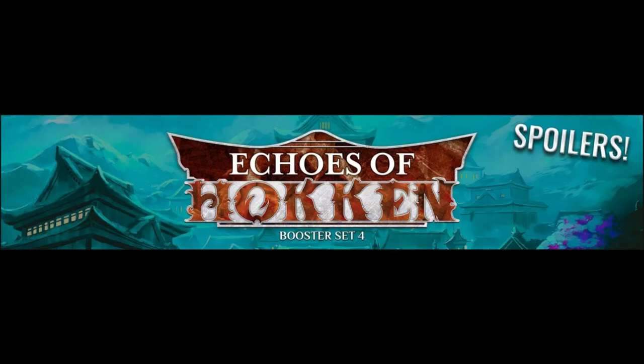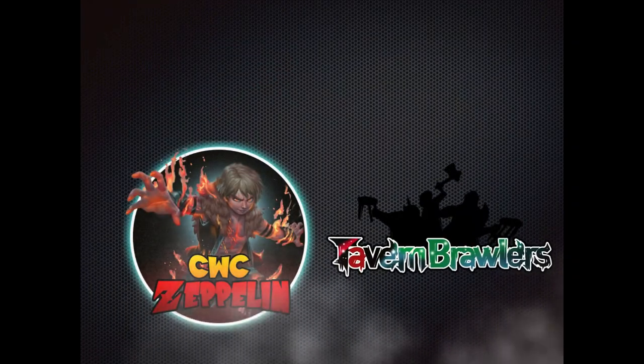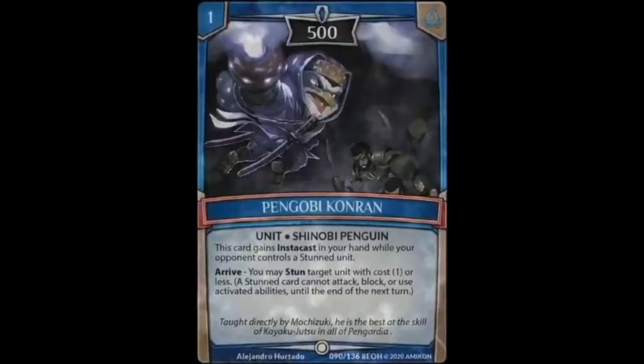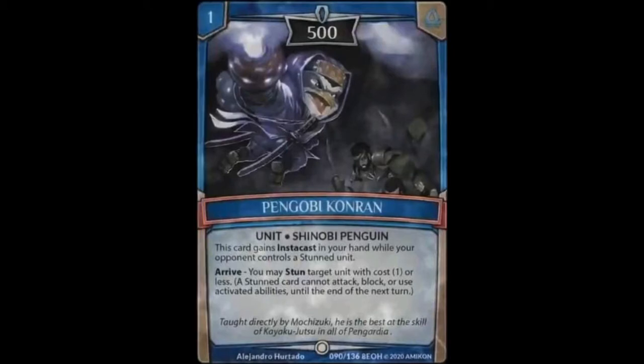Hey all you cool cats and kittens, so today we're moving on with water. If you guys remember back to LGS volume 2, you'll remember a little guy named Tux. He was the lone penguin making people freak out, but now his buddies have shown up. All of these penguins revolve around stunning, which was something Tux could only do. Now we've got a bunch of things that can stun, and blue is looking really cool.